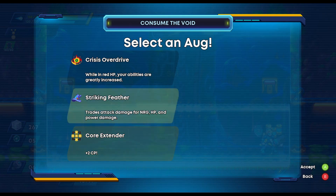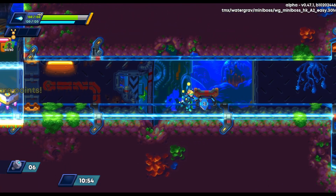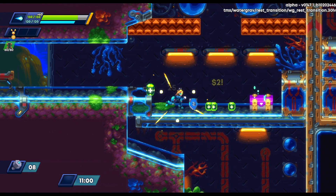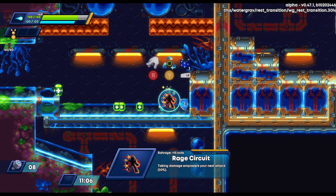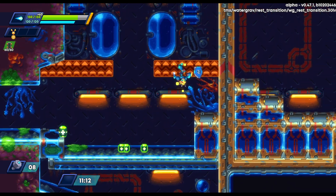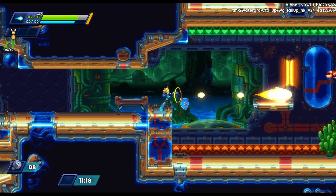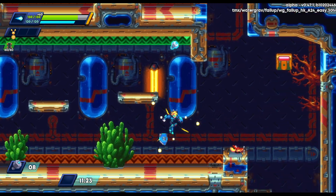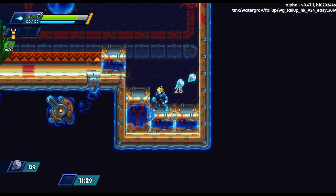I don't take a lot of things. Here I get 'taking damage powers your next attack' — it's not great, but it's damage. Not that you want to get hit, but if you do, it's nice to have a little extra damage. We take it because it's better than not having it. Now we're into a weird gravity zone — trying to sneak down and get this chest for a couple of nuts.